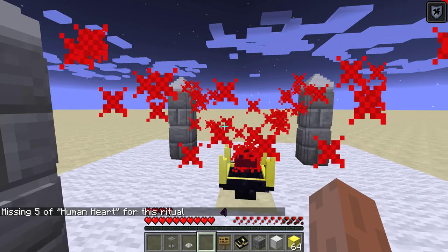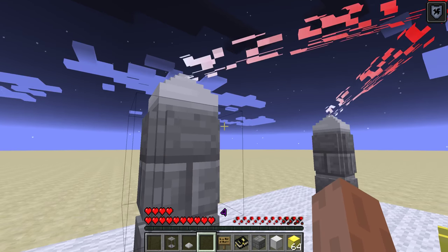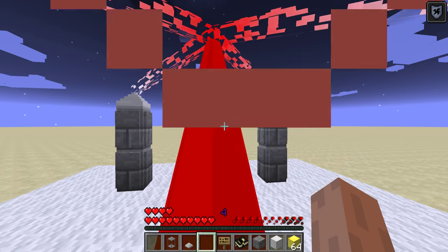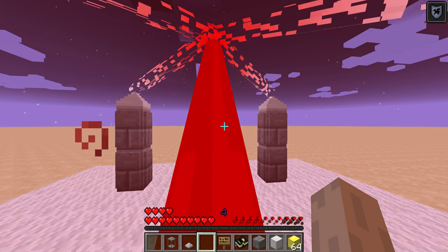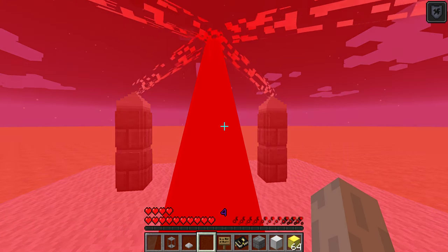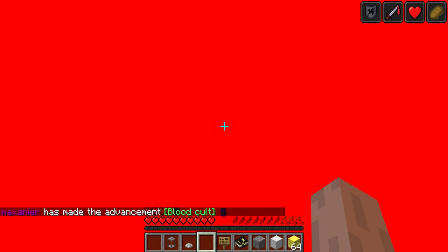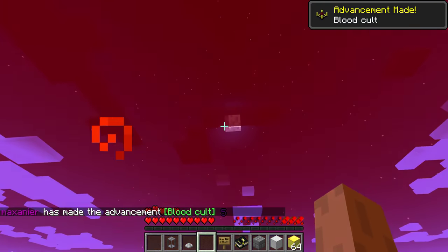Seems to work. The altar has recognized all 4 pillars and decided to use all of them. If you build more pillars than you actually need, it won't use the additional ones, but that doesn't have any effect. So now I am level 5.